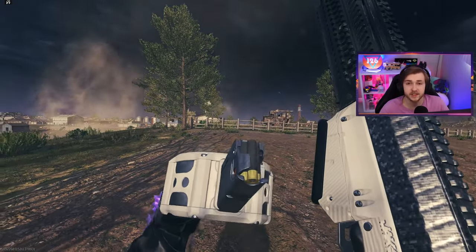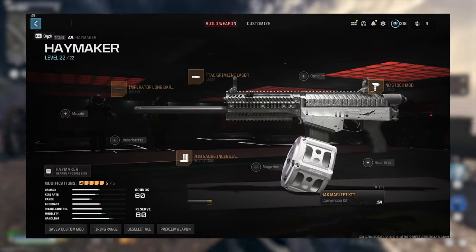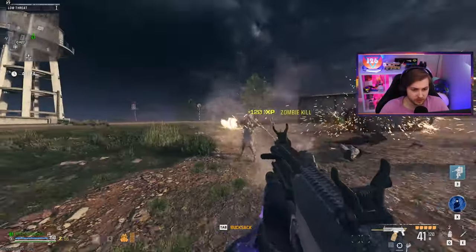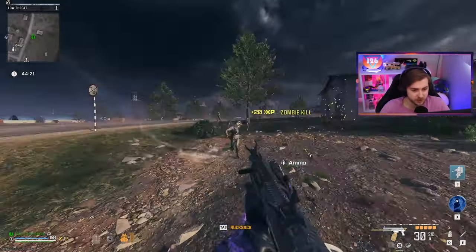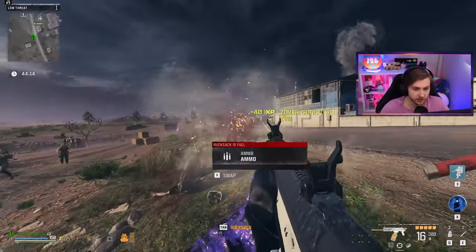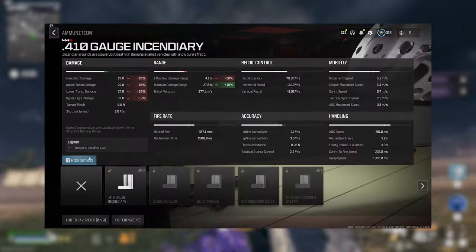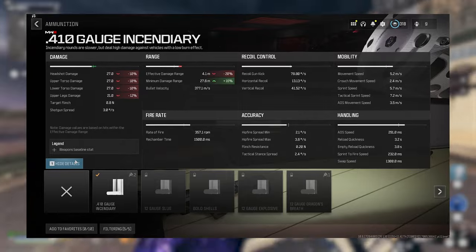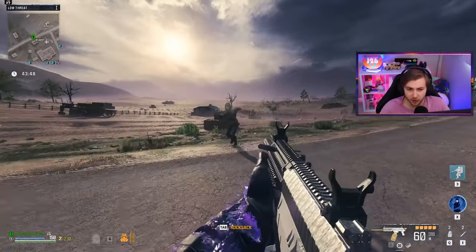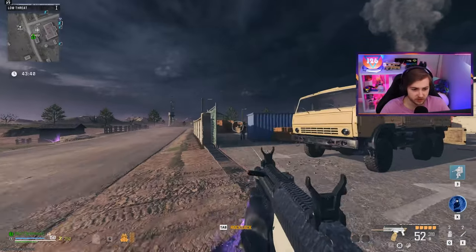Now let's test out our incendiary rounds and see if they're any better. I had to slightly change the Haymaker build — I got rid of the rear grip so you can throw this new ammo type on. Looks like it's about the same. It's got a cooler visual effect when you shoot it with the incendiary rounds, but I don't see the zombies actually catching fire. The effect hits them but they don't look like they're burning. When I was throwing this attachment on, I looked at the stats and it actually decreased damage in a lot of categories — many went down by 10% or more — but it did show the damage bar going up. I think that's just it accounting for fire damage. I don't think it works in Zombies.